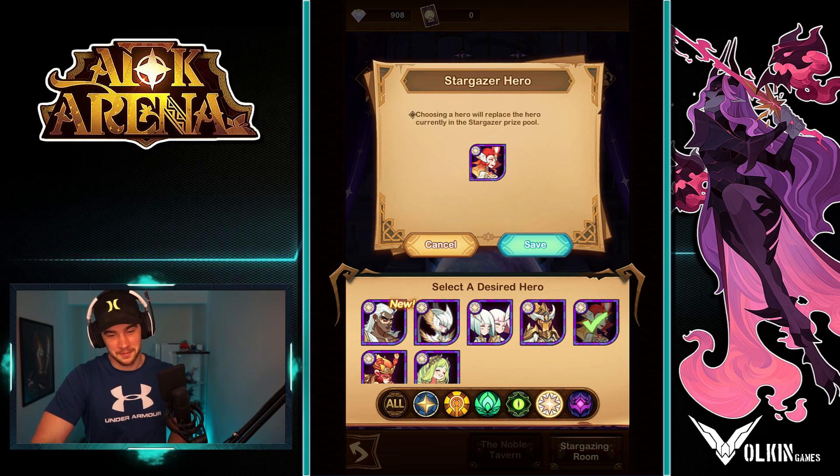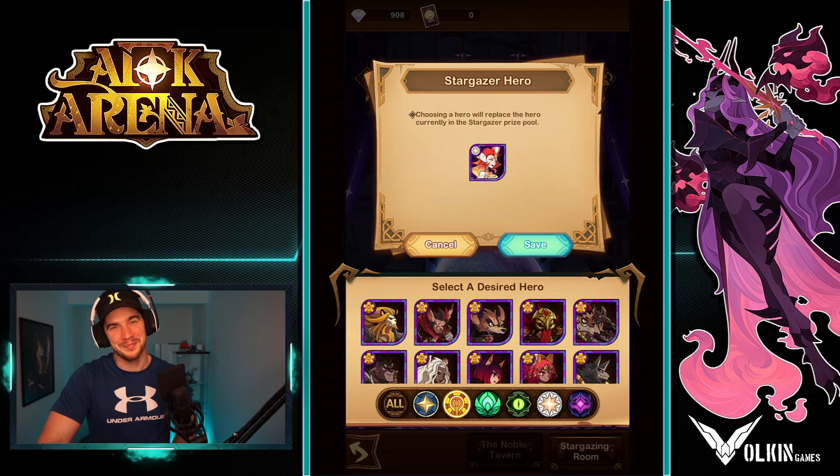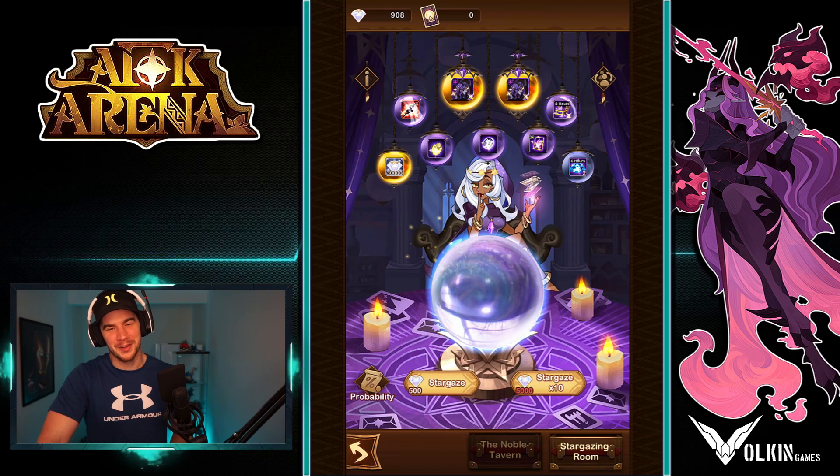Just please do not summon these. It burns when you see the text pop up at the top that someone's summoned a normal hero from Stargazer. Don't do it.